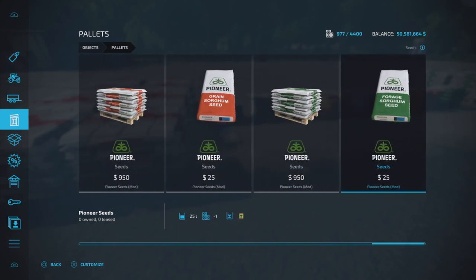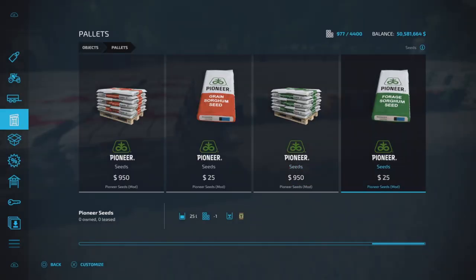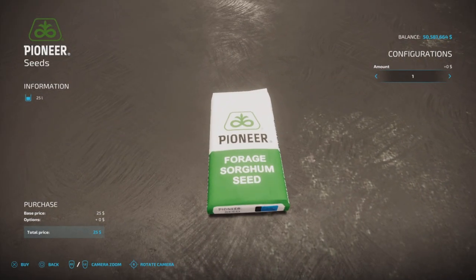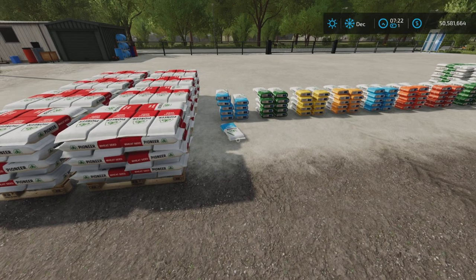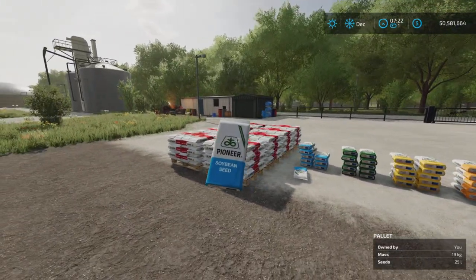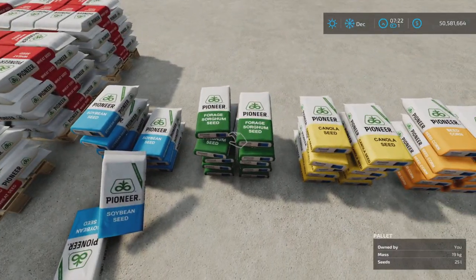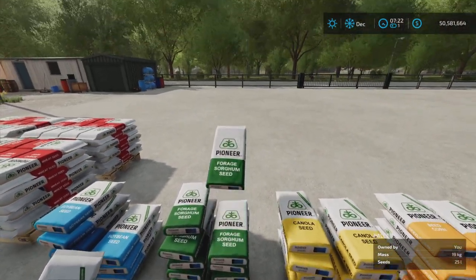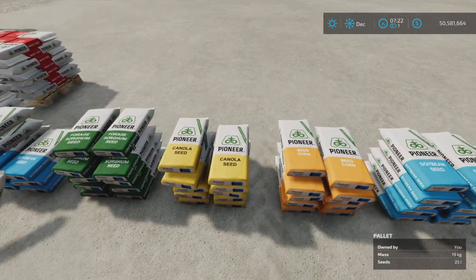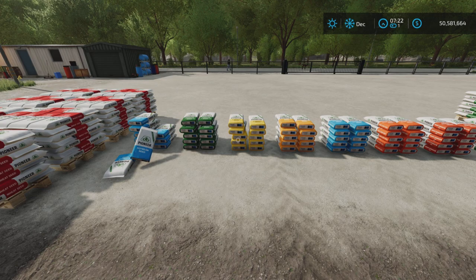They all have a different label on them - for example, this one says Forage Sorghum Seed. If you want to pretend that you're planting soybeans, here's a bag of Soybean Seed, except it's actually just seed. Same with the Forage Sorghum Seed - if you want to pretend that you are planting canola.